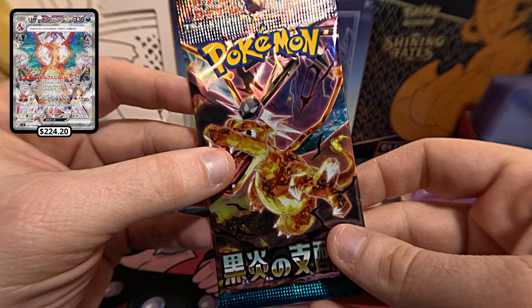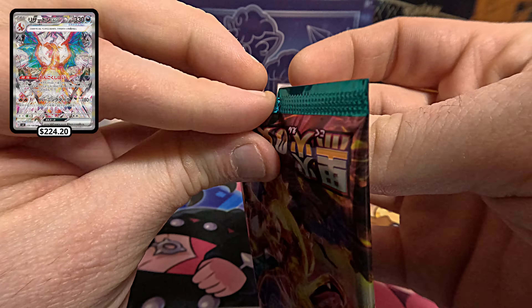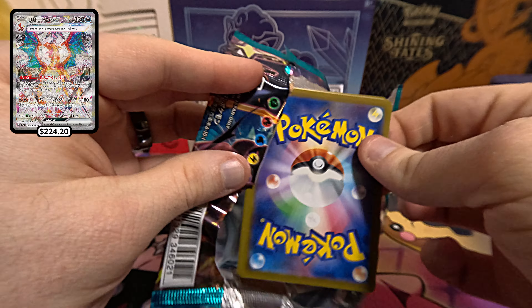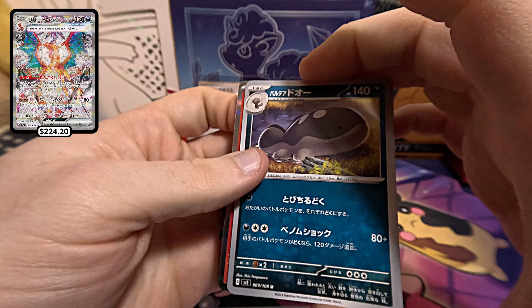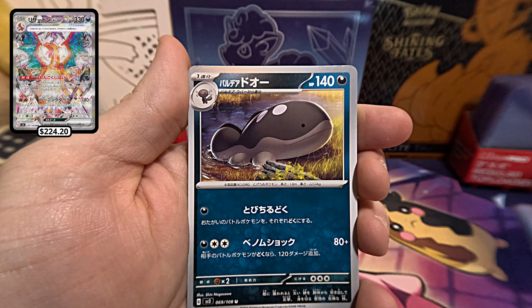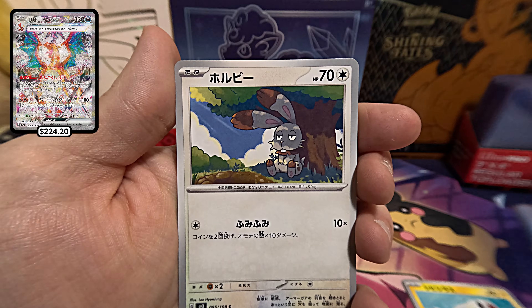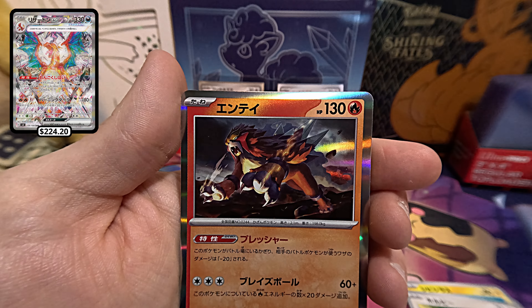Last pack for the day — feeling that Charizard. We've got the Paldian Clodsire, Cupitar, the Tynamo, the Bunnelby, and... the Intei.